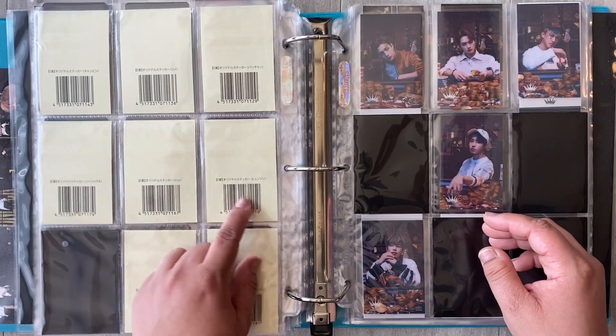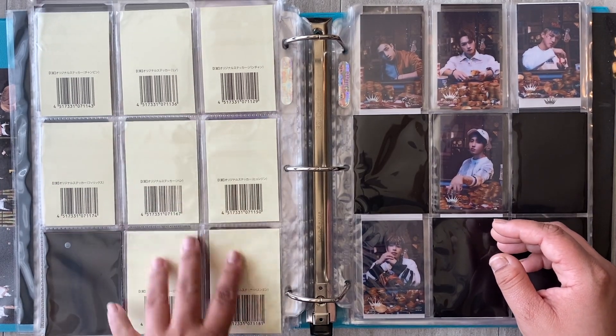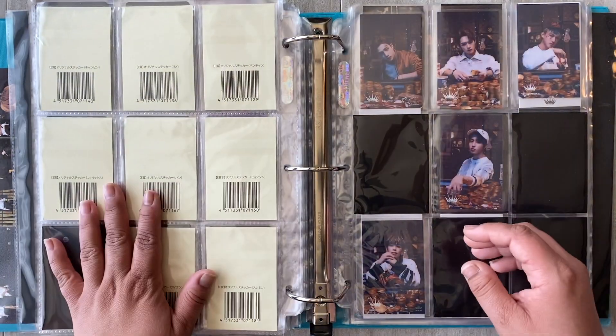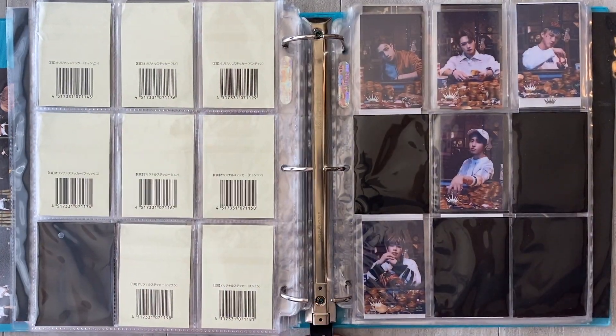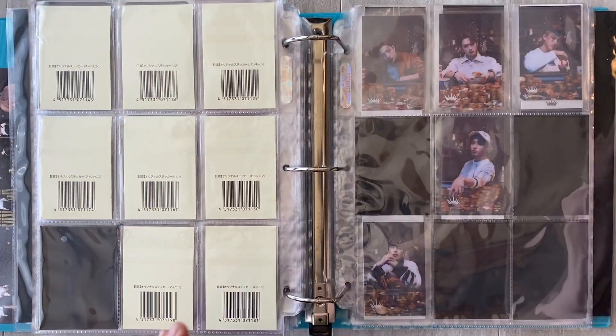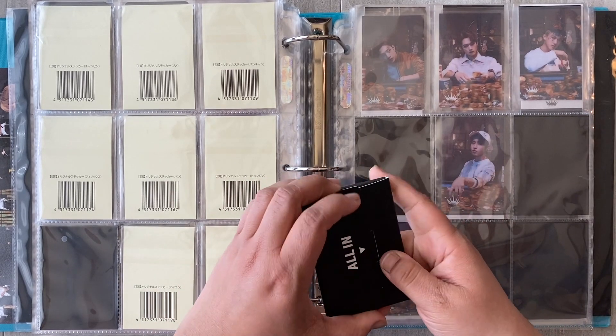The back is not so cute — I might actually put something behind these because I don't want to see a barcode. That's ugly. Anyway, so I'm actually adding another page, and this is for the photocard set for the Japan All-In merch.